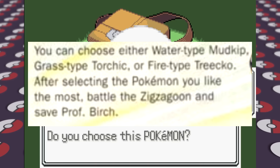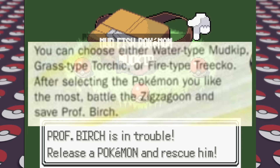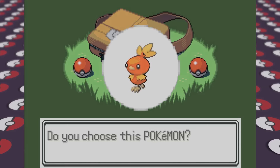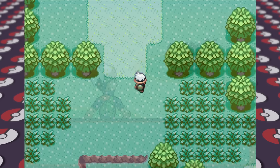Since I tend to gravitate towards Grass-type starters — Bulbasaur happens to be my favorite starter Pokemon of all time — I decided on picking the Grass-type Pokemon in this game, which was Torchic for this playthrough. From here, we can head north to Oldale Town, get a free potion sample, not head west since west is a no-go apparently, and check out the Pokemon Center for the very first time.